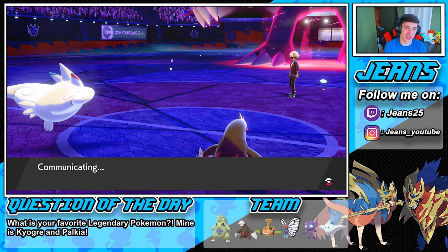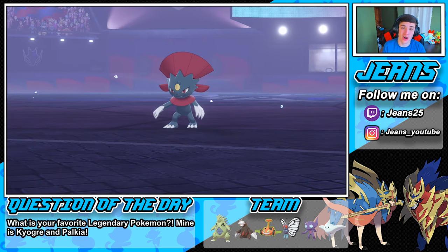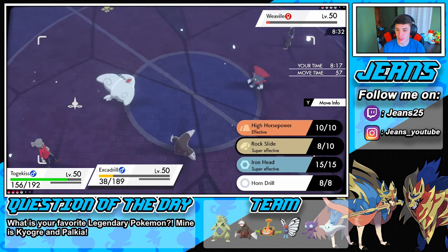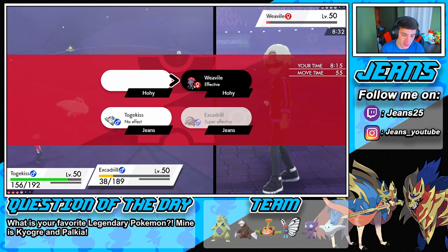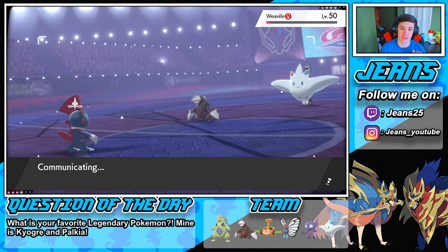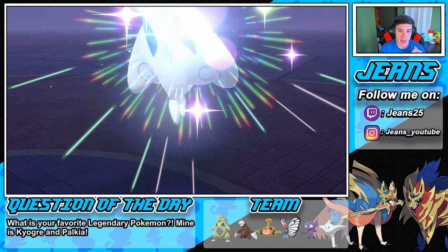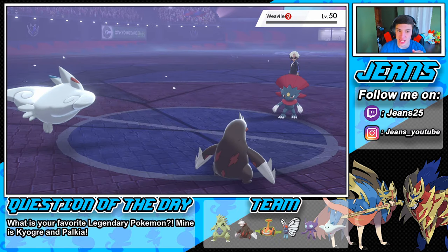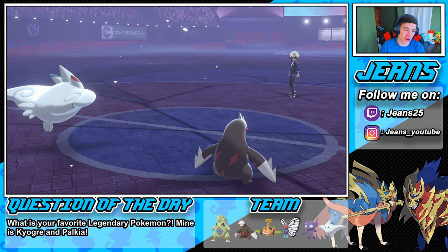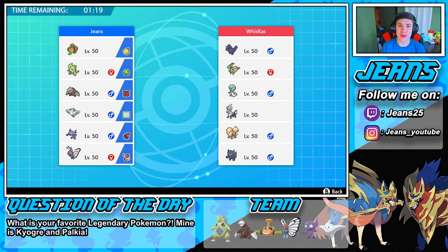He waited out those Dynamax turns and actually got sleep on that Weavile which was awesome — took out at least one of his Dynamax turns. He pops out and I roll into a High Horsepower — say night night GG baby! Bye bye Weavile! GG man, let's get it. That's how you start off with this team — Butterfree is an absolute unit! First match W!